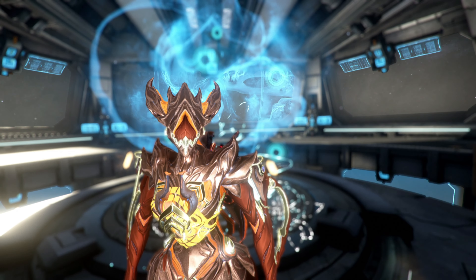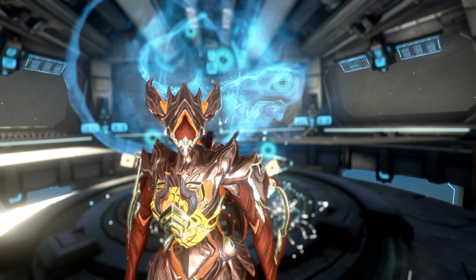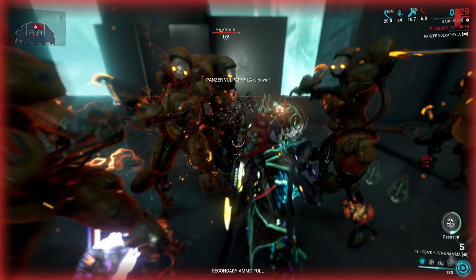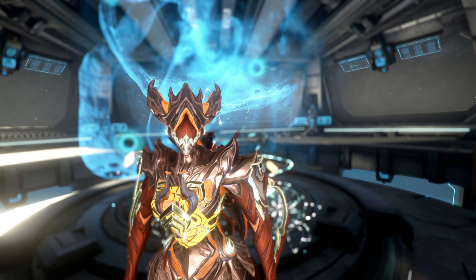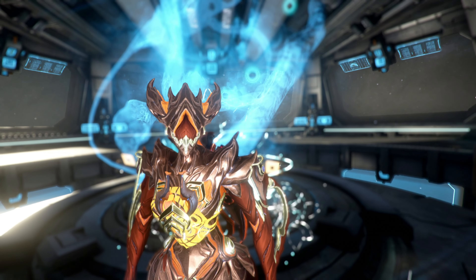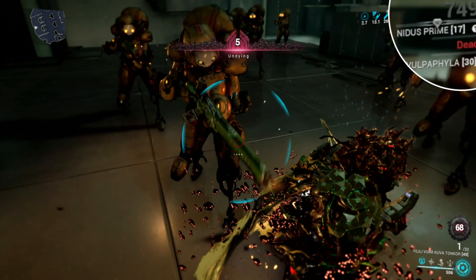I'll quickly go over each of them and talk about how they interact with one another. The easiest to understand, and the most universal, is health. Under normal circumstances, your health is reduced when taking damage, and if it hits zero, you die. Under normal circumstances.